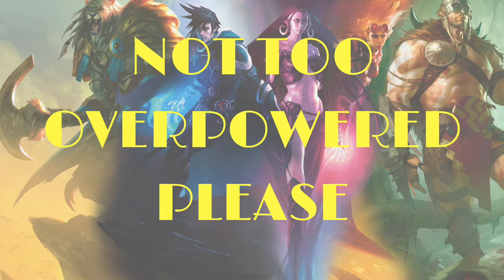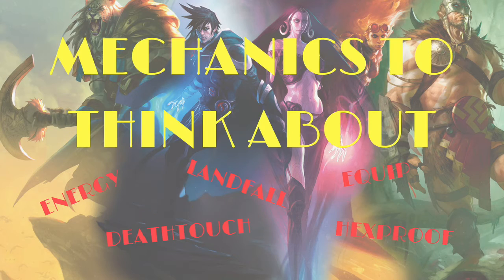Think about maybe using energy counters, fabricate, or other new mechanics that are in standard at the moment. Maybe build around tribal themes. If you want to do a Chandra-based or Jace-type planeswalker, think about the mechanics for the pluses and minuses.